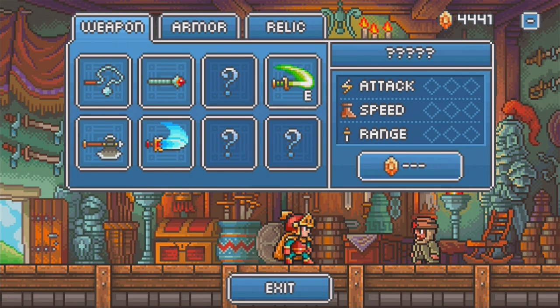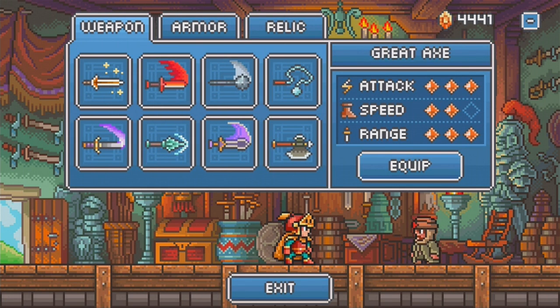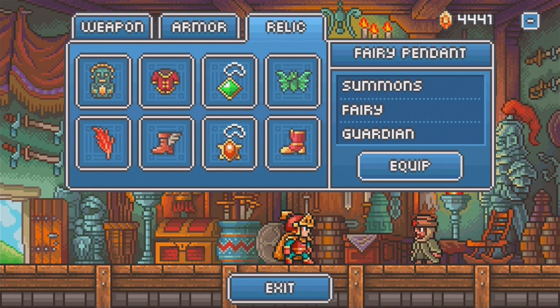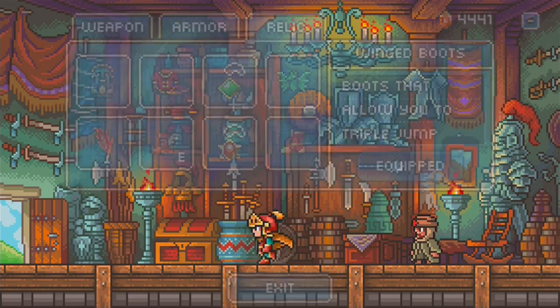Welcome back to more Goblin Sword, everyone. So last time we did the first three stages of the Sacred Ruins, but I'm going to be switching back to this weapon, and also for relics, I want my wing boots for three jumps.